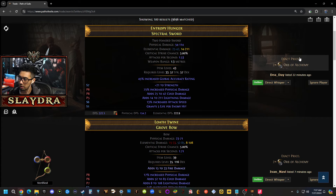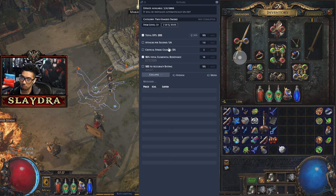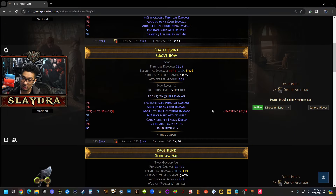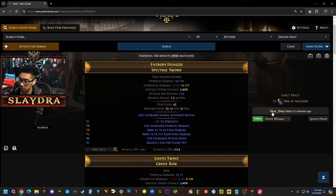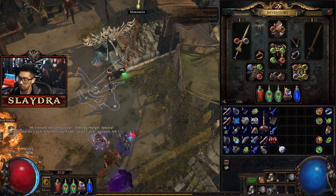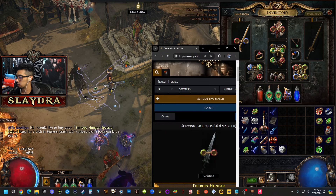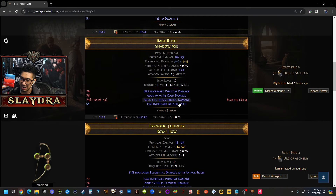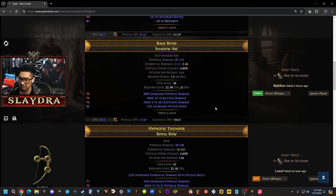Let's do a bit more trading since we're here — good knowledge to have. Filter for level 35, any weapon, as much DPS as possible. Maybe three Orbs of Alchemy budget. To check weapon DPS, use a program called Awakened PoE Trade. This one is showing me 205 DPS — a two-handed sword with cold, lightning, increased attack speed, and strength. That's a pretty good option for us.